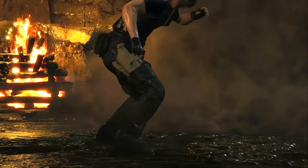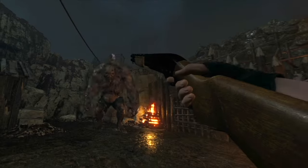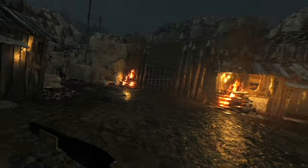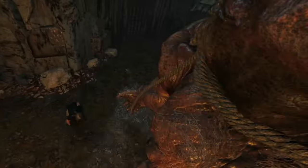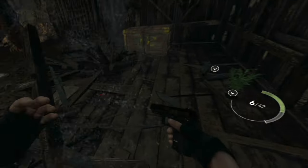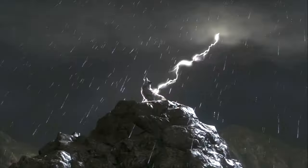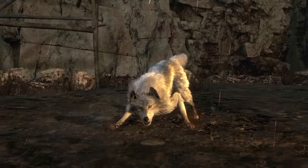Boss fights in VR are nothing short of cinematic brilliance. The El Gigante fight was terrifying and thrilling in VR, especially when you utilize a mix of guns and knives to take down the colossal foe. As you seek refuge in the shed to reload your gun, you observe the troll's destructive power tearing the shed apart from the inside. The dog you freed also plays a crucial role as you watch it bait the creature into a dazed state.